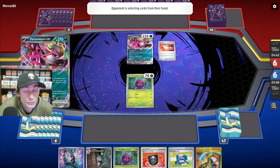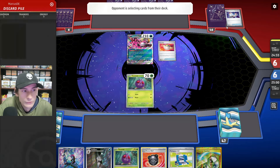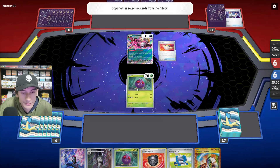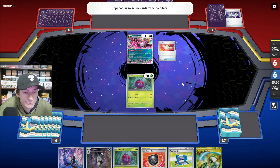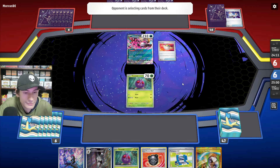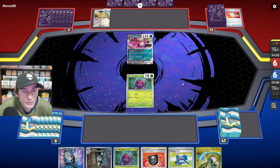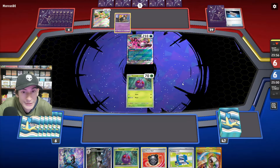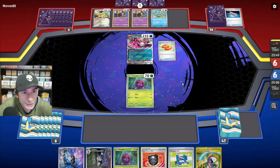Let's see what they do — Ultra Ball. Looks like it's going to be Palkia V-Star, maybe with Terrapigos. They get Squawkabilly, so this is definitely a turbo deck. I got rid of their Prime Catcher. They put down Duskull, another Duskull, and they Poffin for the Froakie.